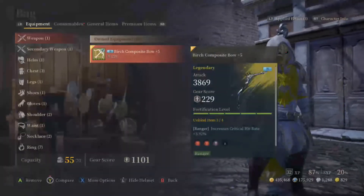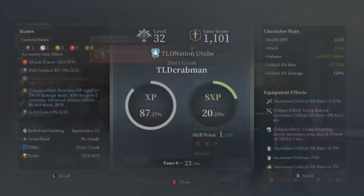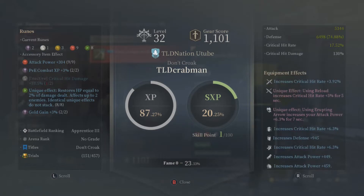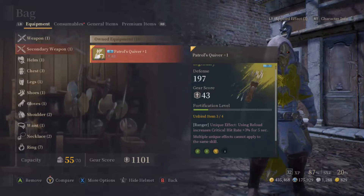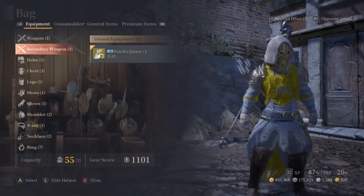If we go into my gear — yes, I do not have full mythic gear at the moment, which is okay, I'm not really too concerned about it. But as you can tell up here, I'm trying to get one more white to get my critical hit damage up. I have my attack power and all that good stuff. My attack power right now is rocking at 5300, with defense of 6400, health at 6700, and my crit hit rate at 17%. I am rocking the Birch Composite Bow.